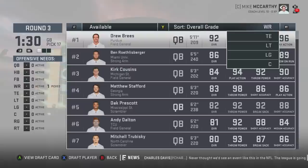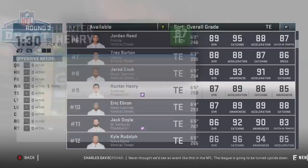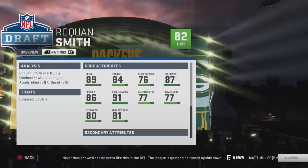Then you have basically the best tight end you can possibly draft — Hunter Henry — or my personal choice, my favorite of the three: Roquan Smith, who's just absolutely insane. I don't think you can pass up on a guy like that. I know he dropped from superstar to star dev, but just like Jaire, totally worth it, no question about it.